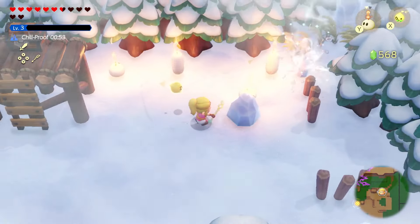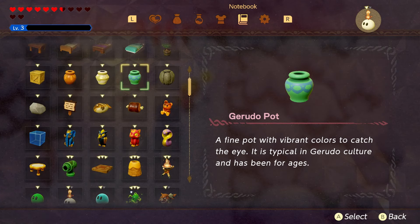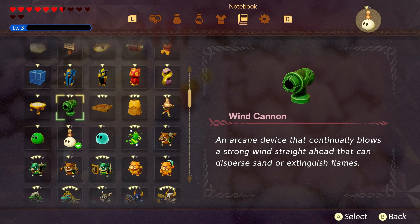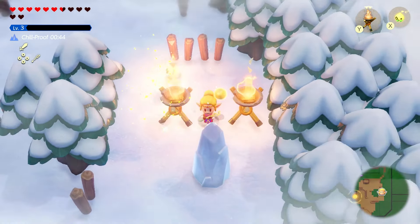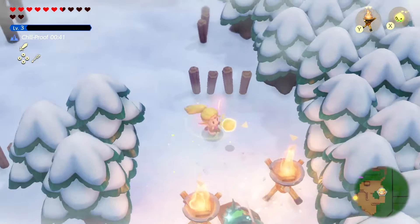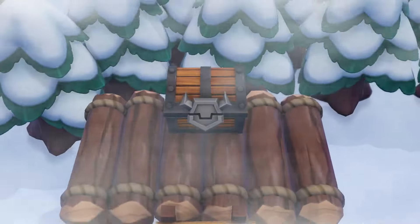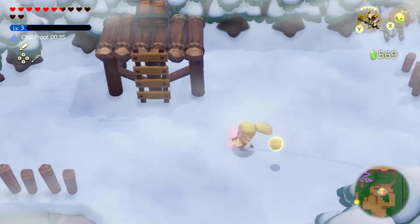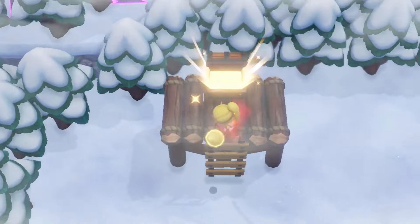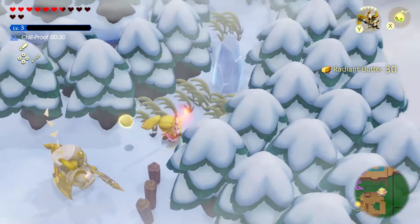I'll get another friend out and start melting this as fast as possible. Let's try to multitask a bit. Sometimes it doesn't quite work. There are just so many options — here we go. You're the last guy we need to knock out here for this treasure chest, and there we go, we got it! That took a little work but well worth it. Inside we get some radiant butter — 10 portions of it, quite the helping.